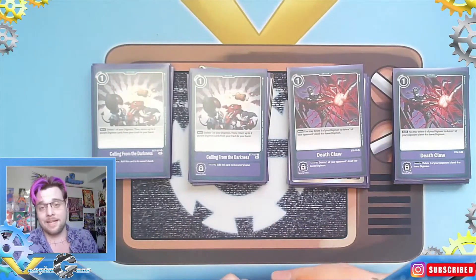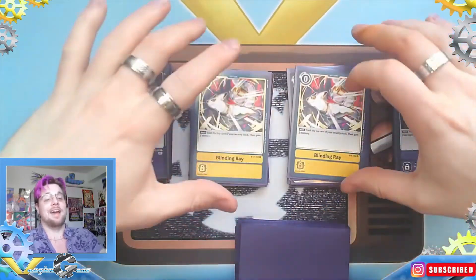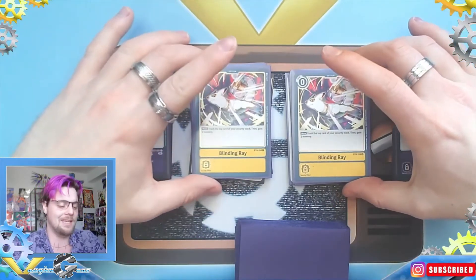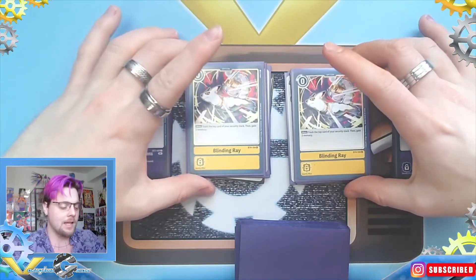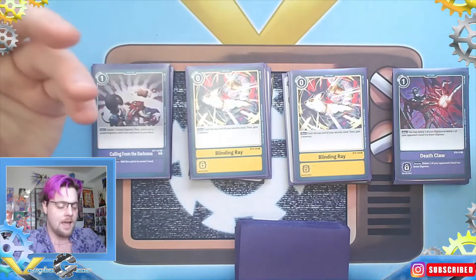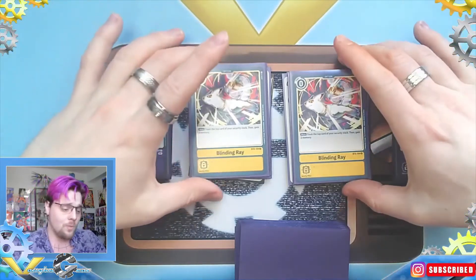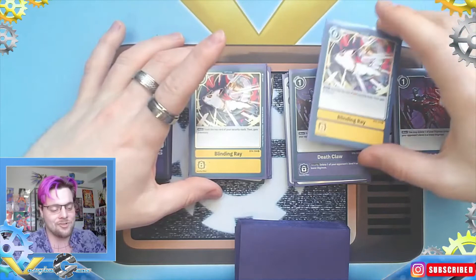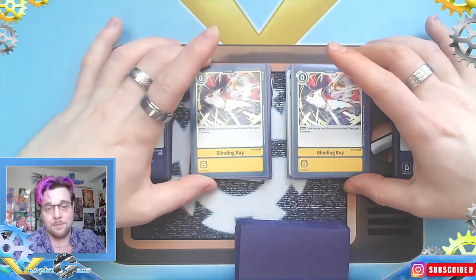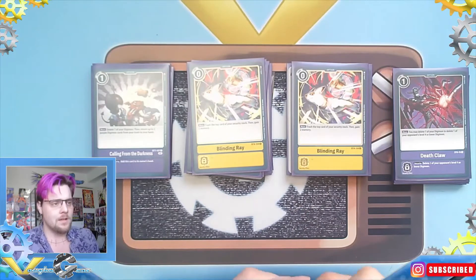For yellow options we have Blinding Ray, which is an amazing card. I think everyone playing a yellow package as their digi eggs should be running this — it's almost mandatory. You trash a card from your security stack and gain two memories for free. It doesn't have a security effect, so if it gets trashed from your stack nothing happens, but the main ability is quite good and it can stack up really well.